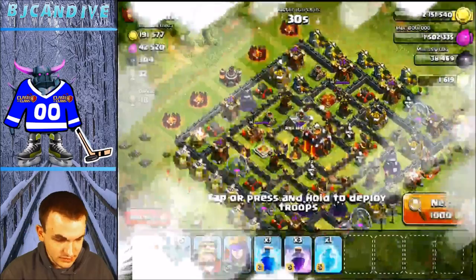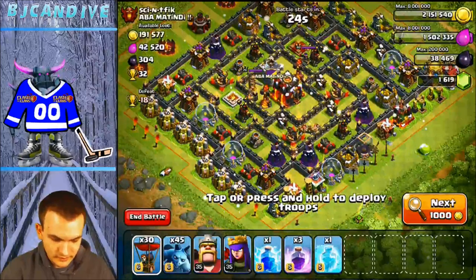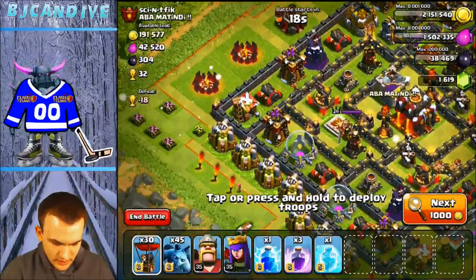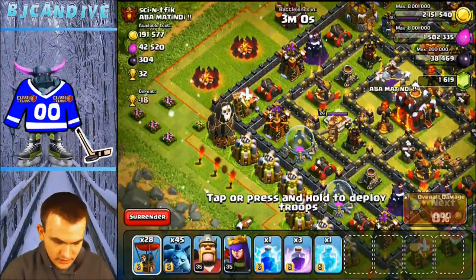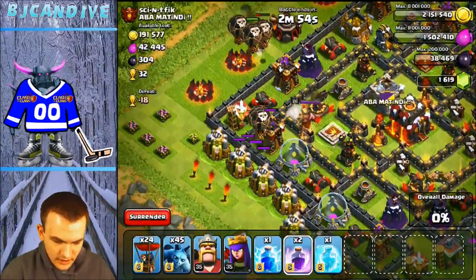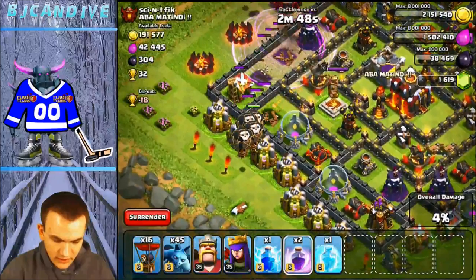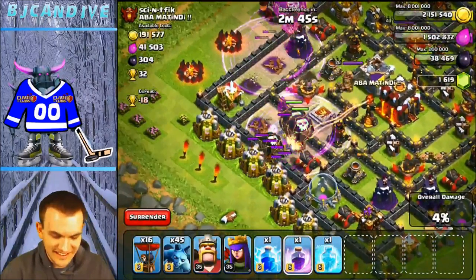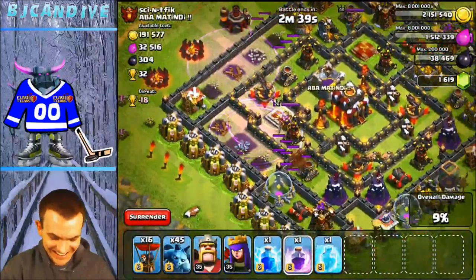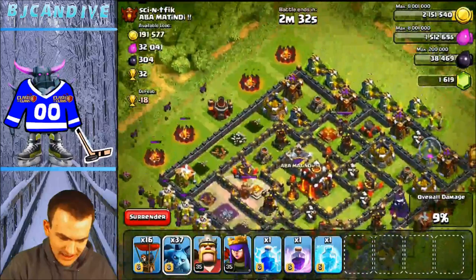32 cups — we're doing this base no matter what. A ton of buildings on the outside. See on the left side how those archer towers are unguarded? I'd say three balloons on that archer tower, and then I'm going to use the rage spell on this one too. Put the rage spell down and then use a couple more to get into that wizard tower and possibly the air defense. Minions to clean up on the left side, and then pick apart a little bit more conservatively — save some balloons. The queen's there on the right side. That archer tower can go down to balloons.